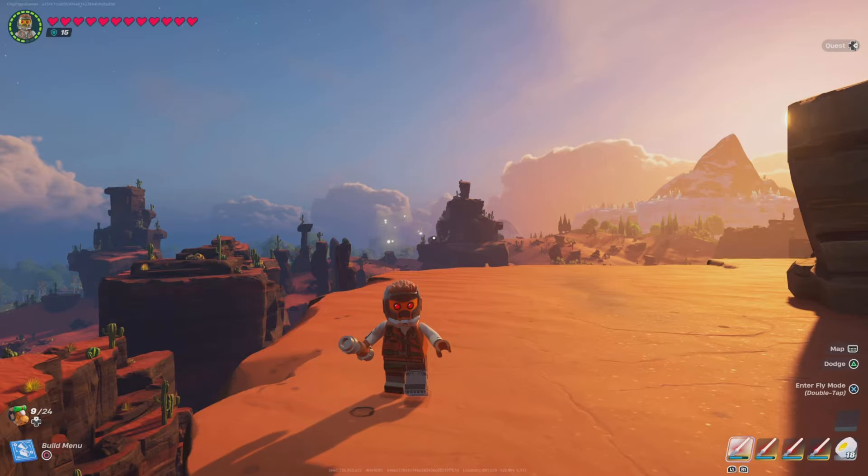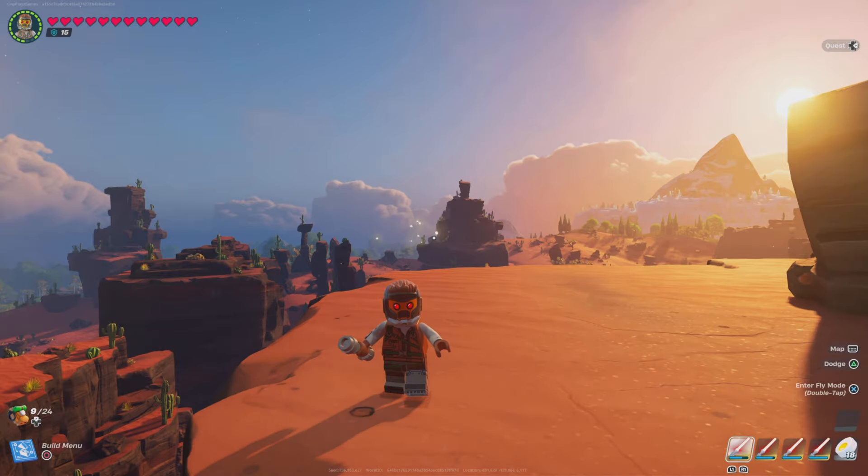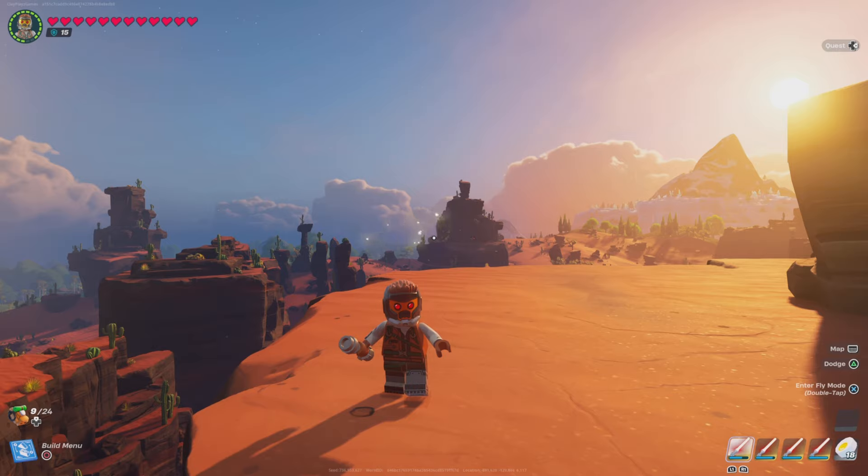Hey everyone, ClayPlaysGames here today. I am back with part two of the Craftopia Jedi Challenge. Last episode, I beat the Grassland Cave Troopers and the Desert Valley Cave Troopers. Last episode though, it really was weird at the end because I beat the AWR in a way — I kind of used the force against the AWR and kind of exploded it into pieces. They said it was fine if that's what happened. So we'll see how it turns out.